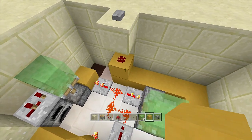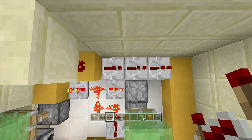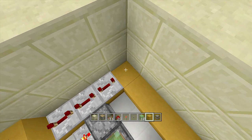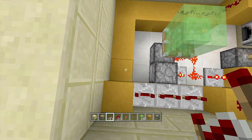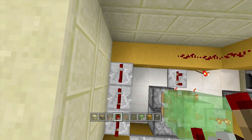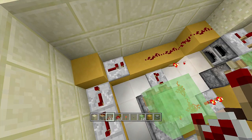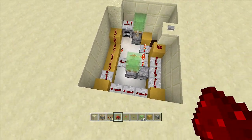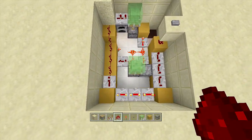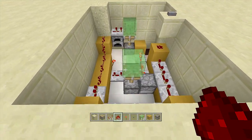Coming out of the block with redstone, place three repeaters going one way — one, two, three — and set them all to four ticks delay. Place a block in front, then do the same going the other direction: three repeaters — one, two, three — all at four ticks delay, with a block in front. Coming out of that block, place a repeater on one tick delay and a piece of redstone in front of it. When you click the button the signal travels around and launches the TNT.